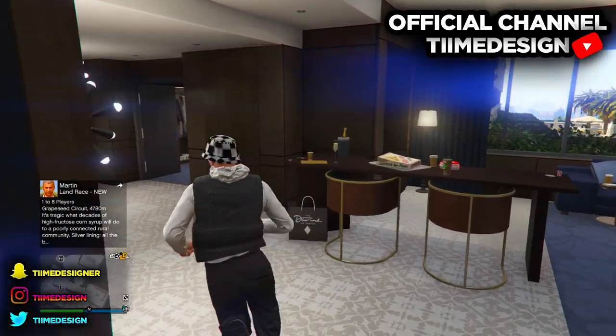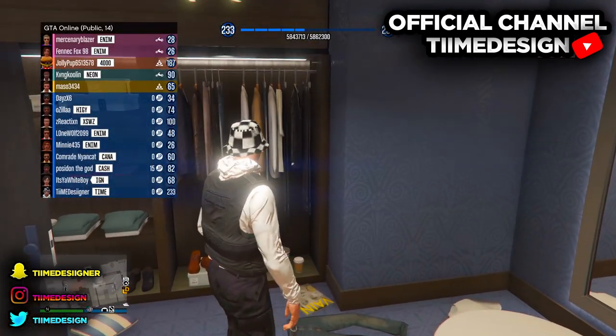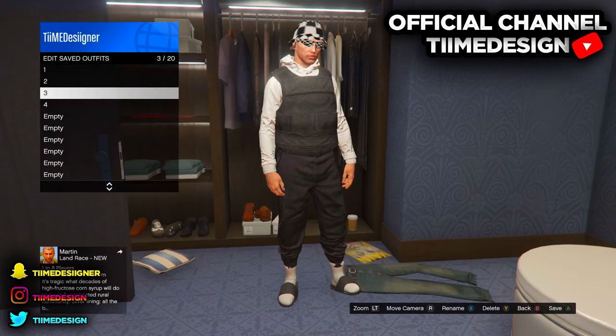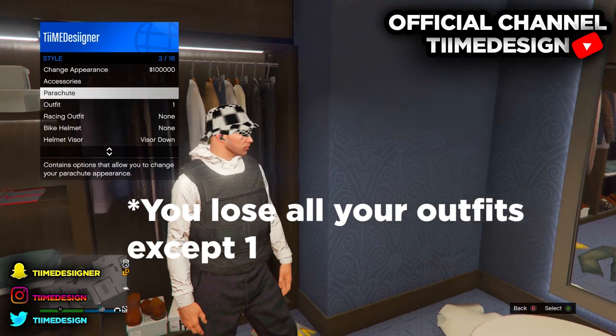We're gonna be doing the transfer glitch in today's video. If you don't know what the transfer glitch is, you get a whole bunch of dope model outfits. It's not like director mode where you have to wait one, two, or three hours to get a model outfit. If you do the transfer glitch, just make the model outfit and you get it. But the only bad thing about it — you will lose one outfit.